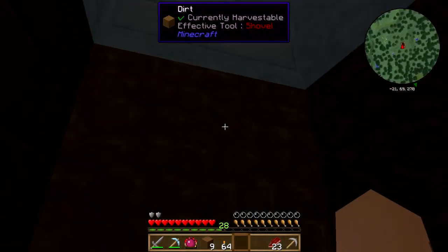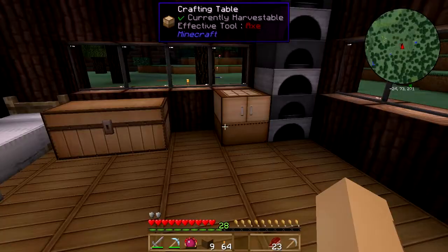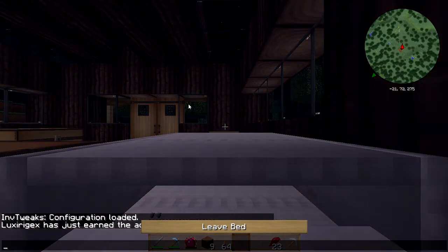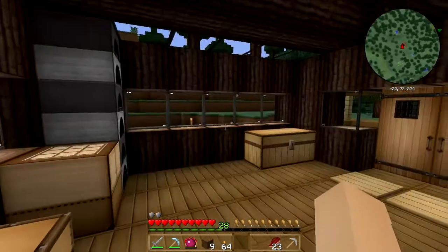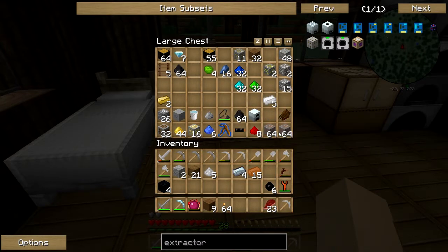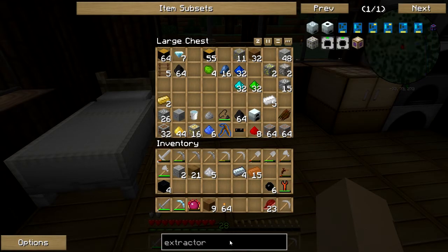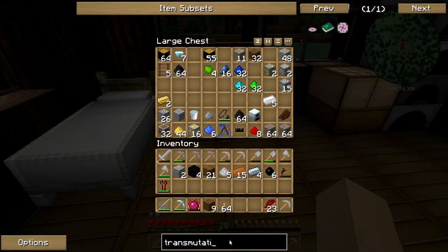The next part I'm doing is crafting the transportation table. Let's just sleep here to wait for day so we can get to work again. So what we need to do is we're gonna be needing the philosopher's stone for the recipe. Let's type that in over here.